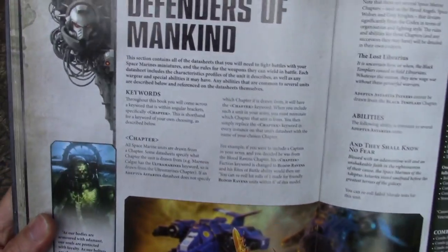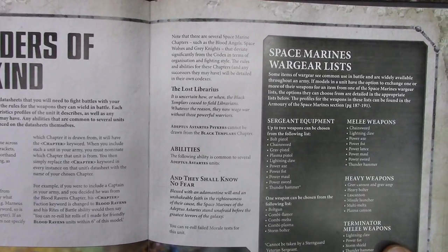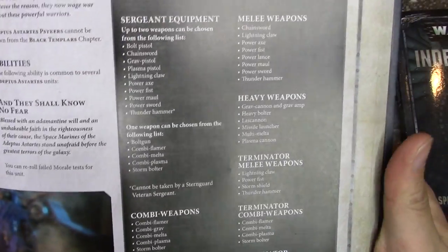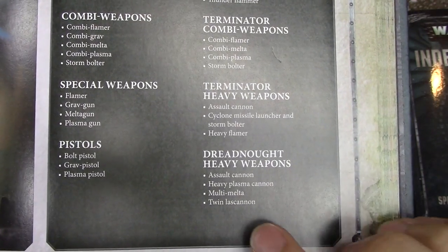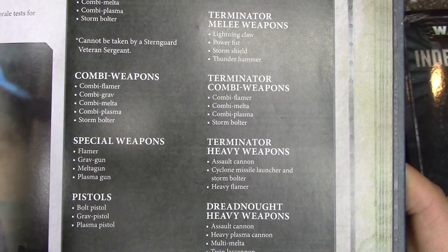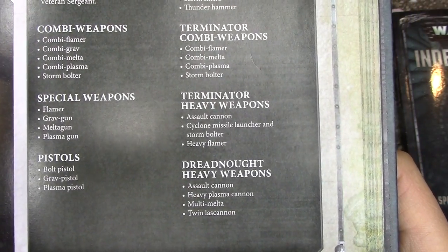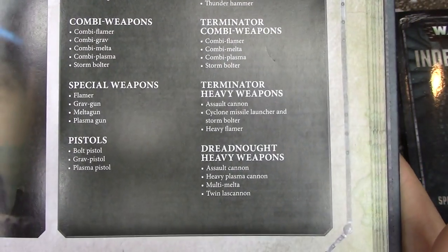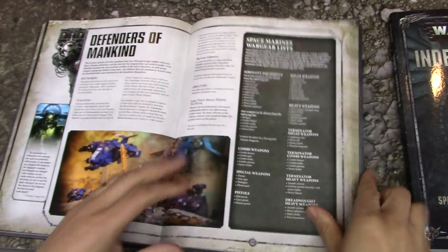First it tells you about the chapter keywords as usual, and the fact that Black Templars can't use Librarians, can't use Psykers — none of that has changed. The first thing is the Wargear list, which is pretty much what we had before. Note this: there are no longer any autocannons anywhere. The only thing that can now take an autocannon is the Predator with the Predator autocannon. Everything else has lost autocannons — so your dreads can no longer have autocannons.